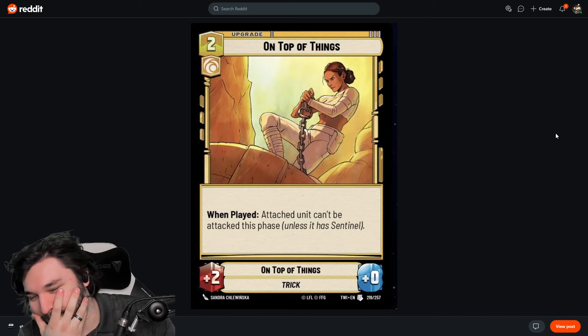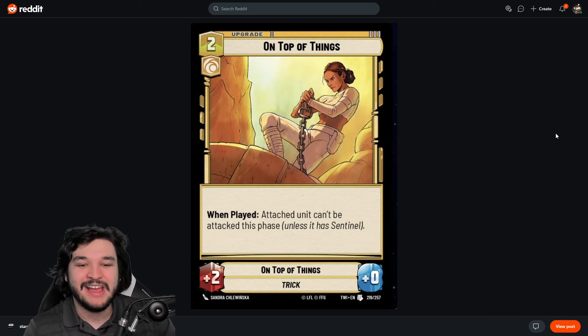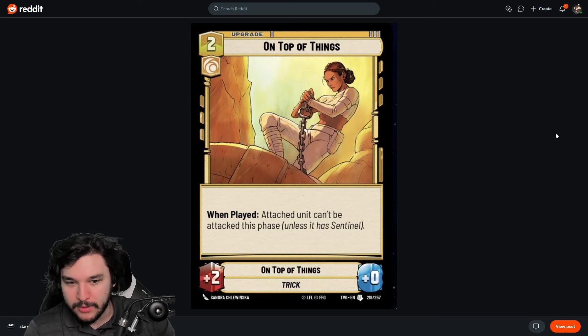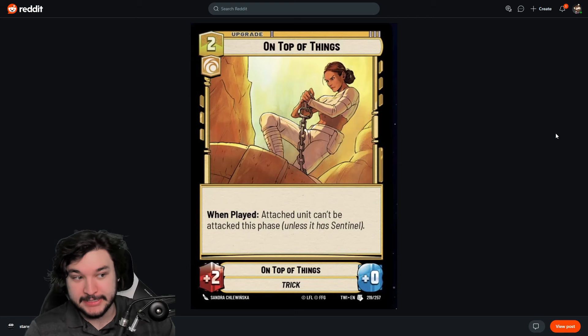Next up is a card a lot of people have been talking about because of the art — 'midriff Padmé.' It's a two-cost upgrade with Cunning. When played, the attached unit can't be attacked this phase and gets +2/+0. Pretty straightforward — that +2/+0 is a powerful buff, similar to Jetpack or Hotshot Blaster.